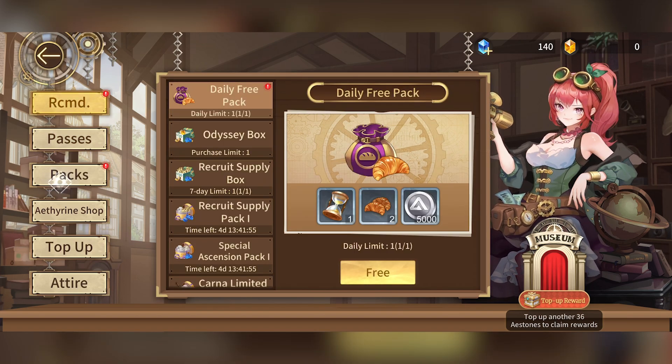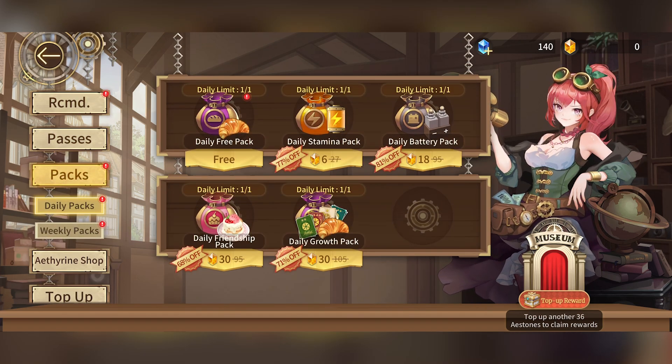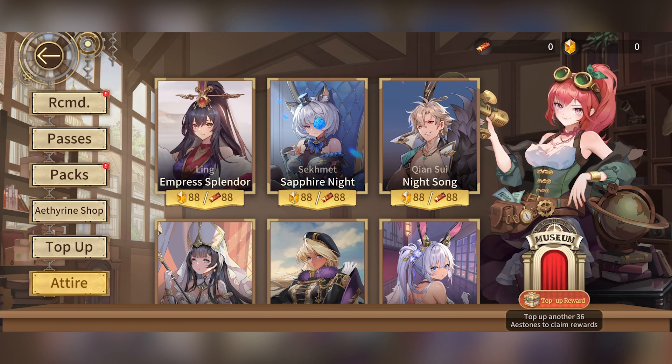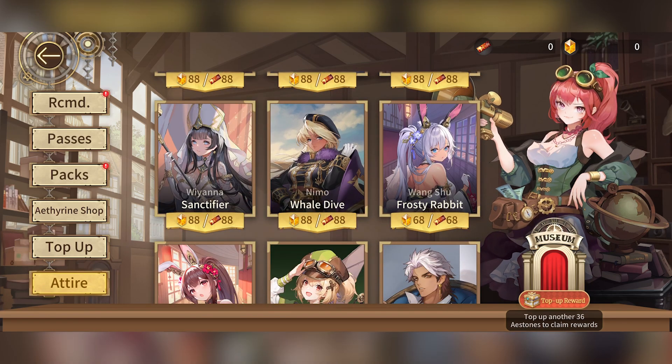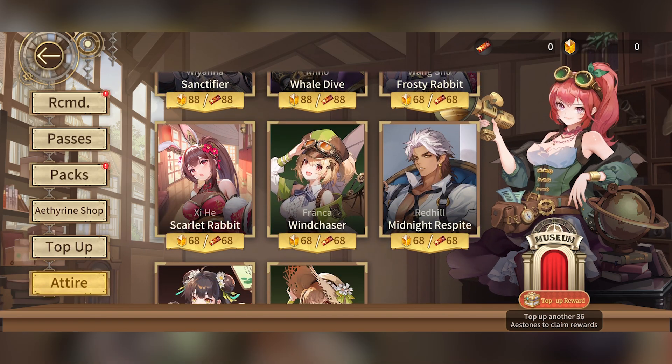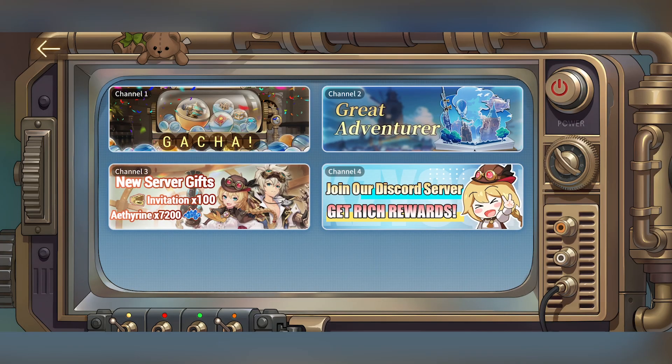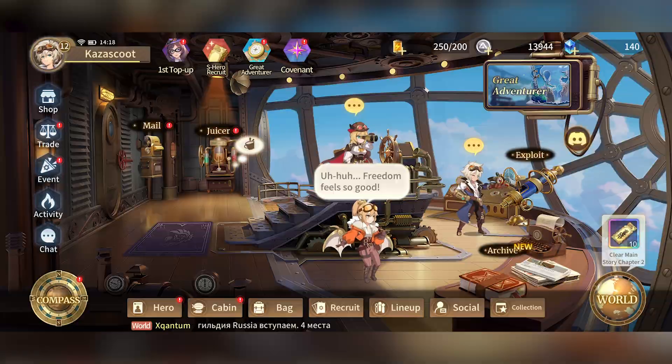You can spend up to 100 pounds to get 648 Ace Stones, and those stones you can use to purchase different packs — daily growth, daily friendship pack — all of them have different resources to help you progress in the game, as well as different skins for characters. You're also able to draw out different characters, so there is a gacha mechanic right here.